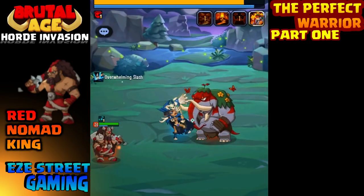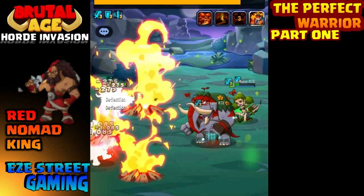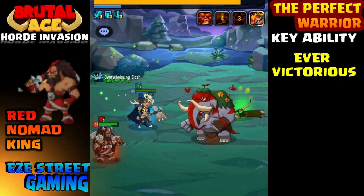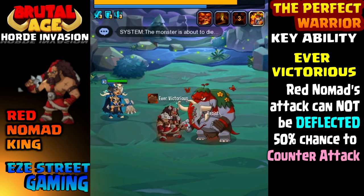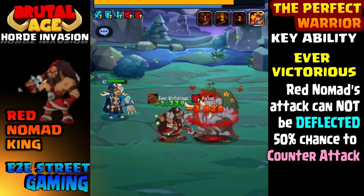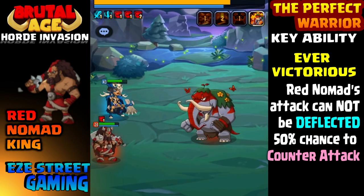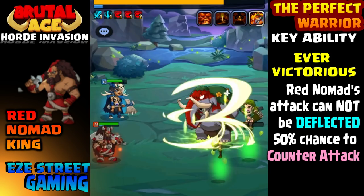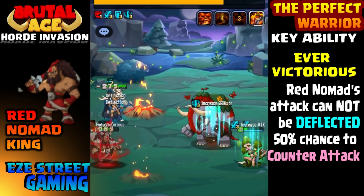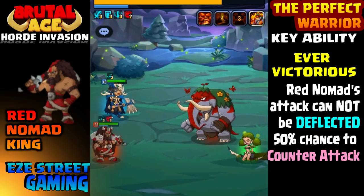He's got blue colonel and red nomad left. Let me give you a little history on this — it usually takes me two attacks to beat her, sometimes even three. Now we have one-shotters, but that's with a full party of five people and everyone's got level 40 heroes. So what Fortmost is doing is something I've never been able to do. The key to this attack is the red nomad and his ability called Ever Victorious. This ability makes it so no one can deflect his attack, and he has a 50% chance to counter-attack anyone that attacks him. This is so key in this attack — this is the reason why he can do this.